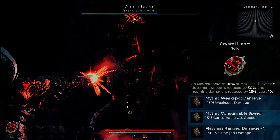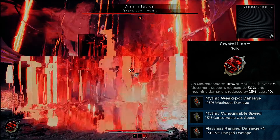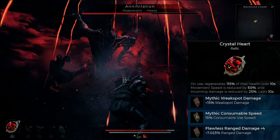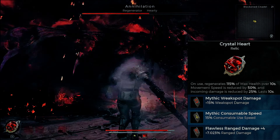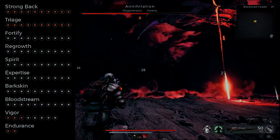On use, the Crystal Heart regenerates 115% max health over 10 seconds. Movement speed is reduced — we don't care about that — and incoming damage is reduced by 25% for 10 seconds. We have a weak spot damage Relic Fragment (mythical), consume speed 15%, and a flawless range damage fragment. I wish that last one was mythic, but it is not — I only have the flawless version here.